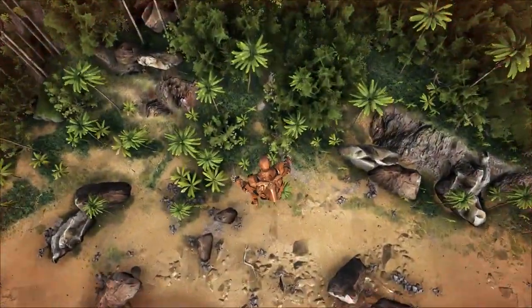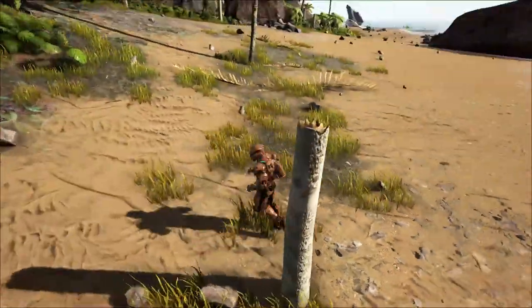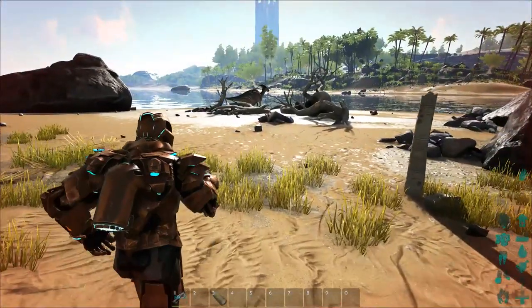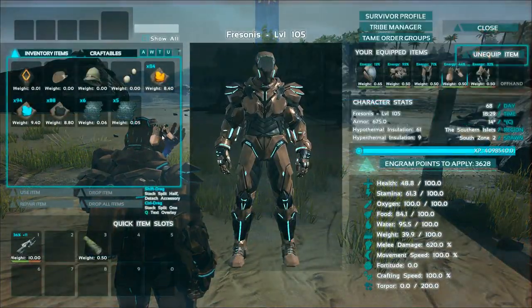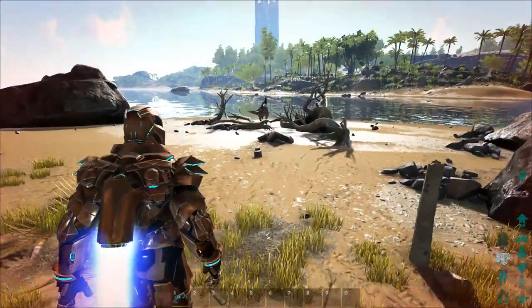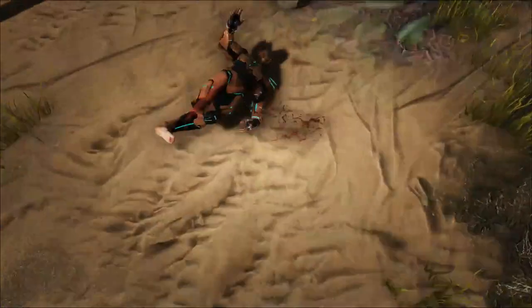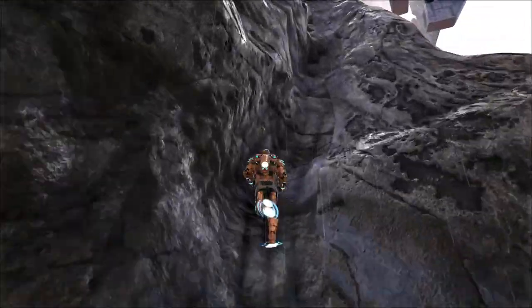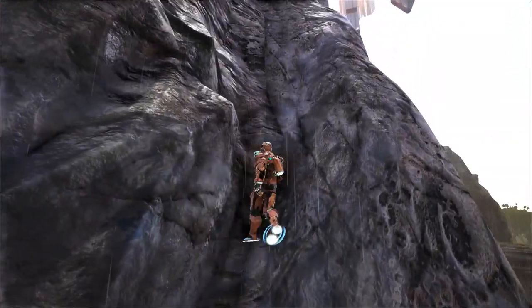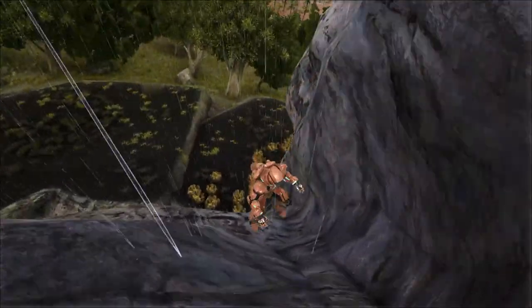If you're falling down and have your boots equipped and powered, you will not receive any fall damage at all. Without the boots on, you die from the fall. One other thing with the boots: you can run up hills — they are some kind of magnetic to all kinds of surfaces. So that's nice and awesome.